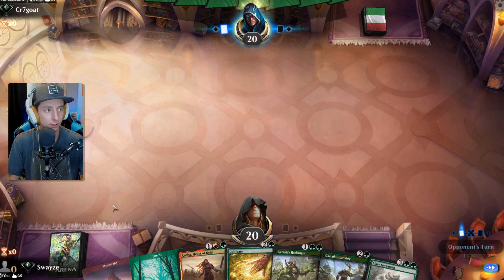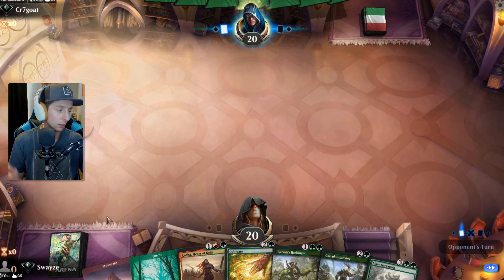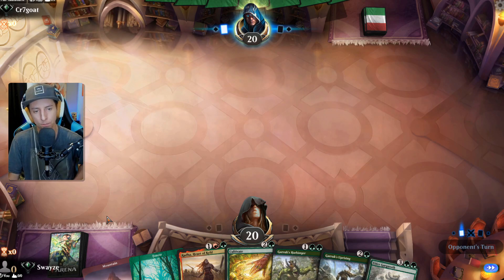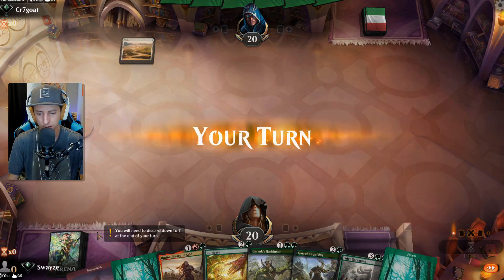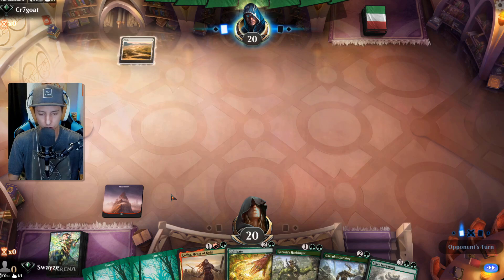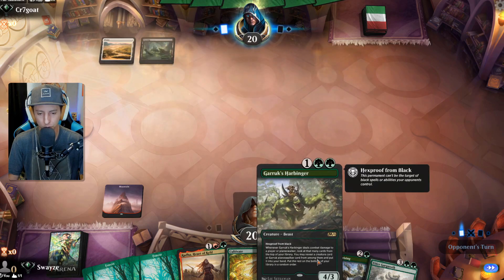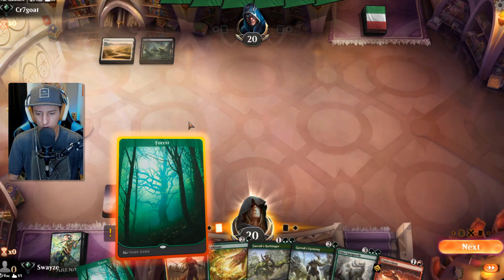If we can get a handful of three-drops we'll definitely take it. We just got to make sure we top-deck a land — I'm only keeping this because we're going second. If we were going first I'd highly consider mulliganing. We hit the land drop — let's go! It's a green source, which is the one I wanted, because now it opens the door for Harbinger. They're on Orzhov, so it might be a good idea to go Harbinger here.